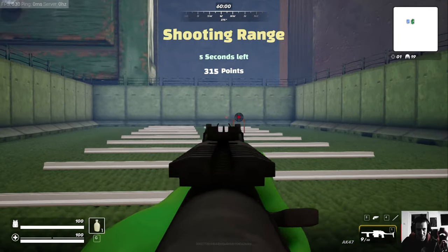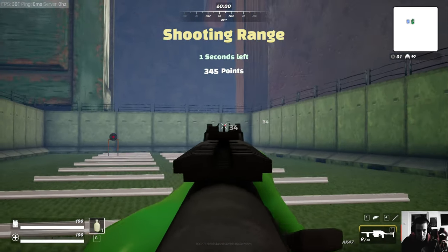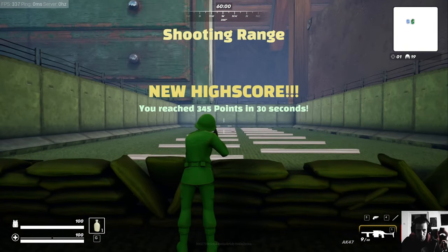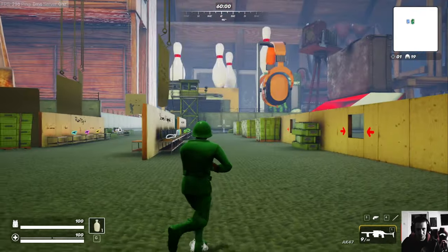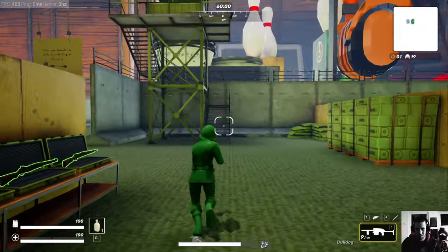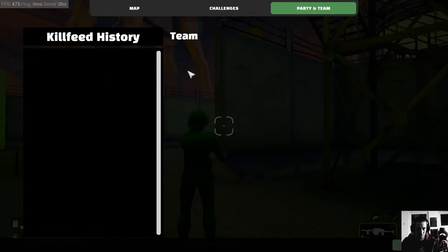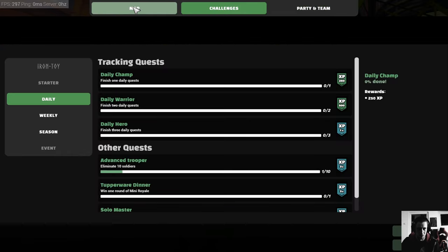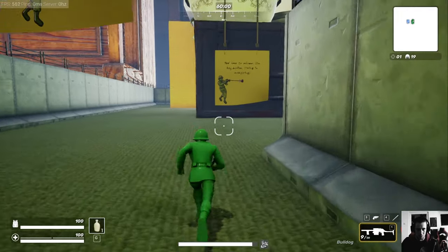It feels weird because we're running out of things to do here. What does the map say? Party and team up, no challenges. Back, back, back - one more try.